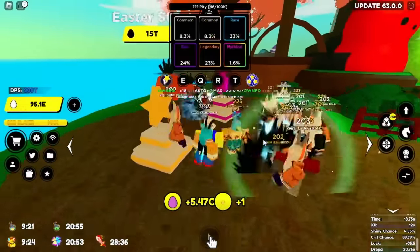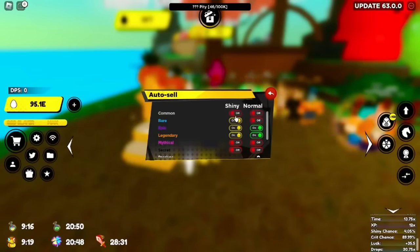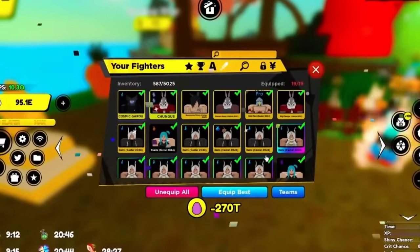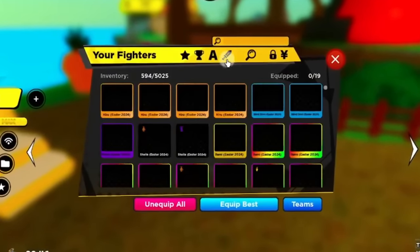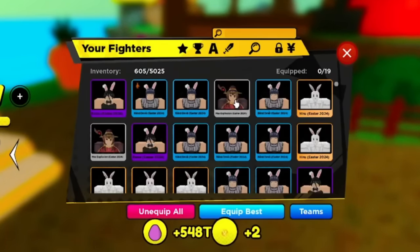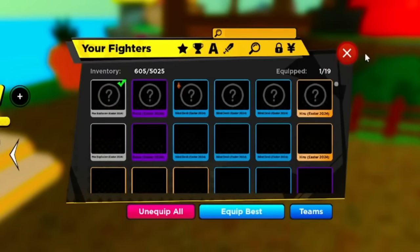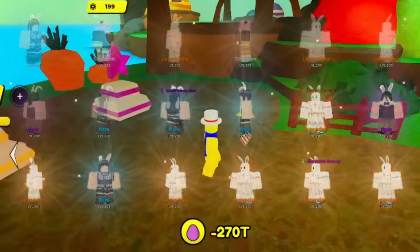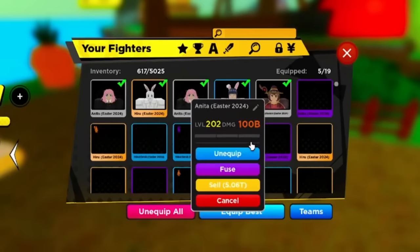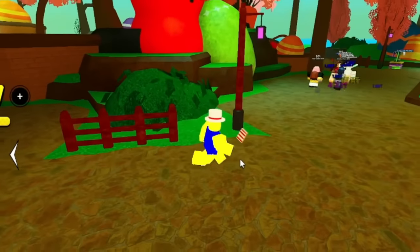To recap: spin for some units, get Anya if you want — she has an 8% chance. We pulled Megamin and finally got an Anya. I'm going to go ahead and equip our Anya — these units ain't coming back, they really ain't coming back, so make sure you get them.